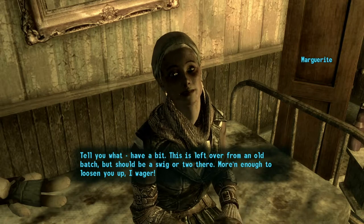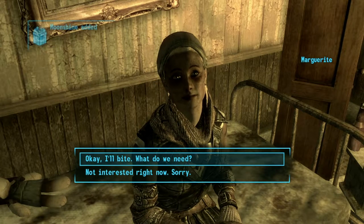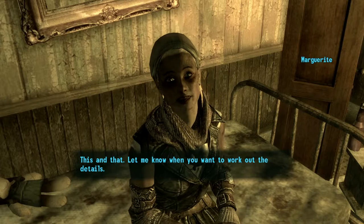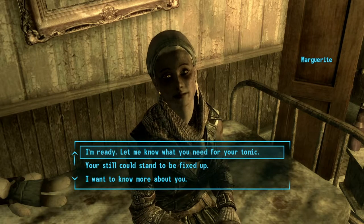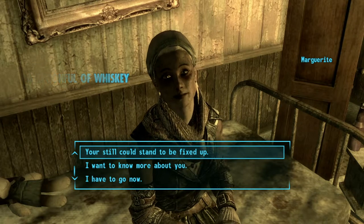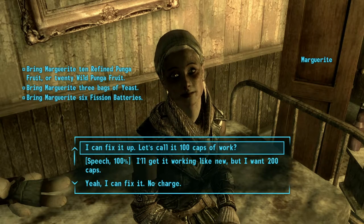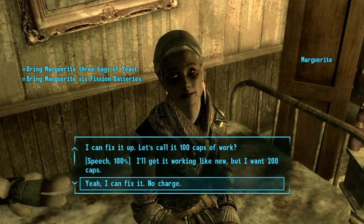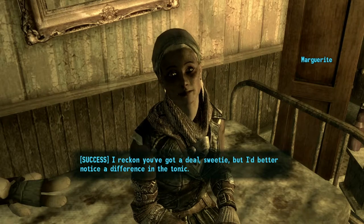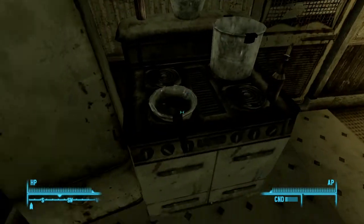This is a sort of miscellaneous quest. She gives us some leftover moonshine — 'should be a swig or two, more than enough to loosen you up.' Quest added: 'A Spoonful of Whiskey.' Her still could stand to be fixed up — with repair we could do that. Bring Margaret: find punga, three bags of yeast, six fission batteries. Using Speech 100, no charge, she'll get it working like new but wants 200 caps. She says: 'I reckon you've got a deal, sweetie, but I better notice a difference in the tonic.'